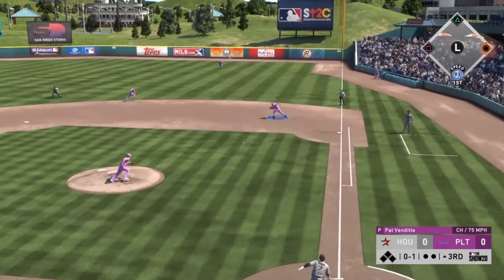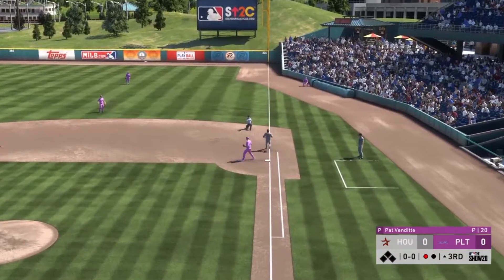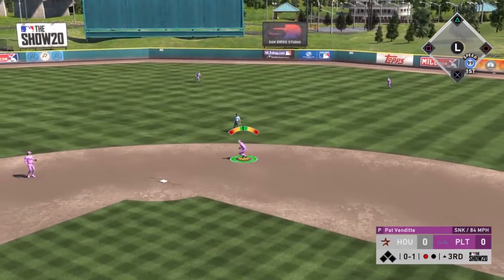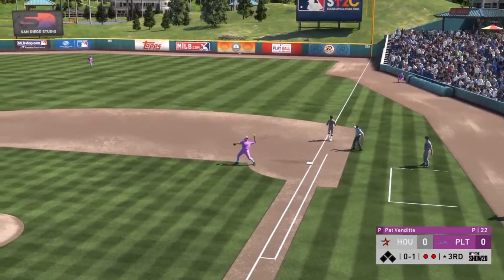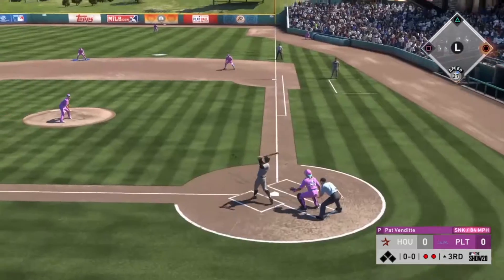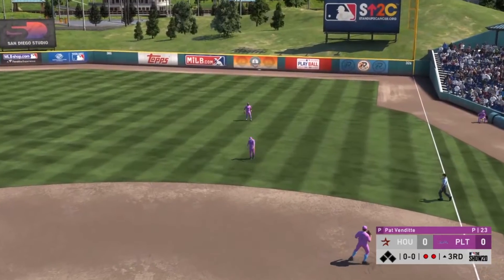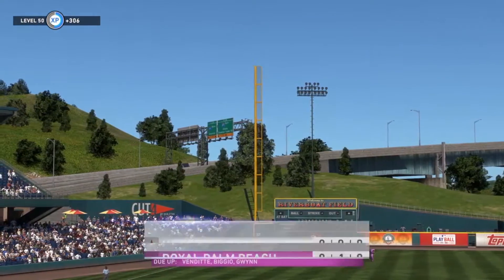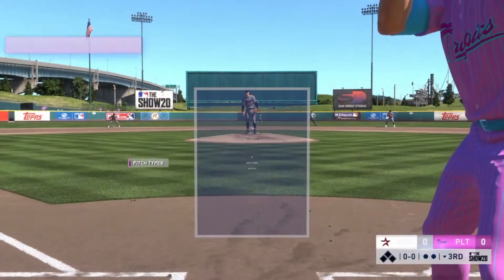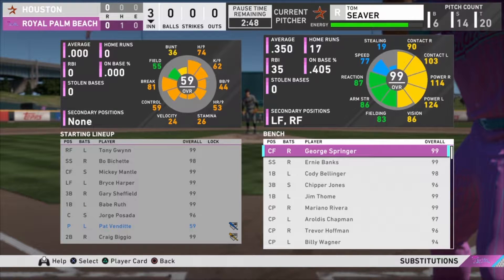The pitcher spot's coming up and Babe is making the plays. Eric Davis — nice. Who doesn't love having the advantage every time you pitch? Tom Seaver's up and that's a guaranteed out. The bottom of the order: Vendetti, Biggio, and Gwynn. Might as well take out Vendetti now — thank you Vendetti for a nice three innings of work.